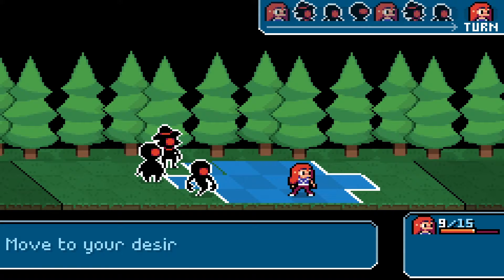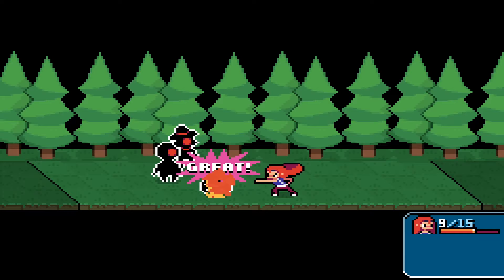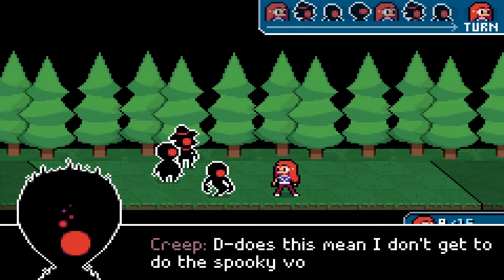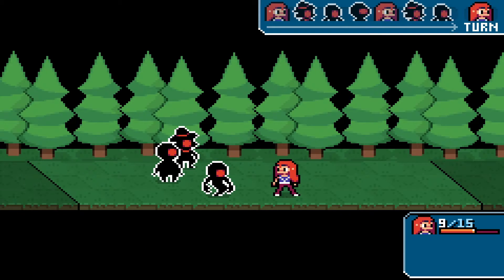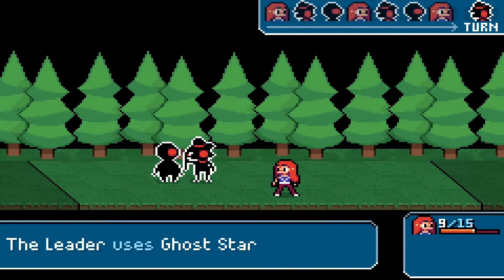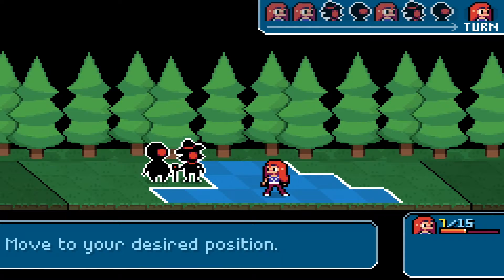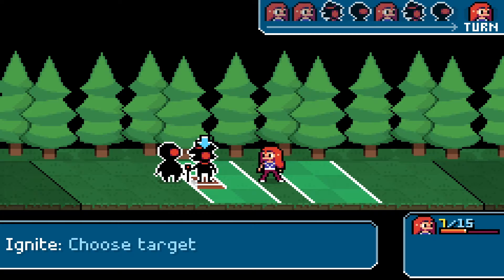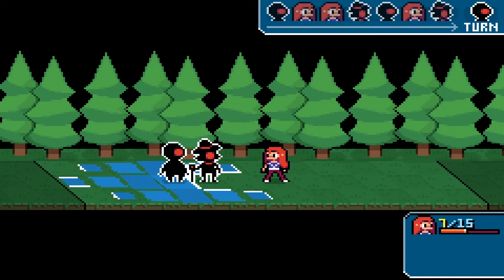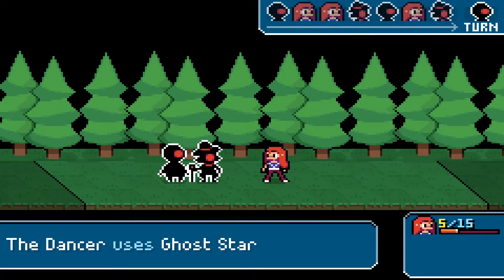I'll go back here. Burn, baby, burn. You freaking ghost! Does this mean I don't get to do the spooky voice anymore? That's pretty funny. 3 XP. Up here — take this, in the face. Your red dot face. Man, I want to get ghost star — it's got good range.